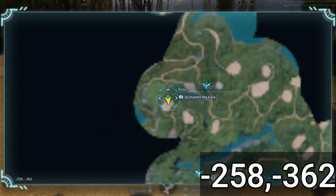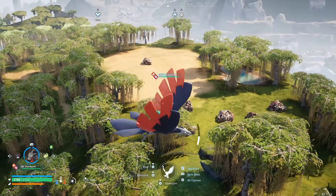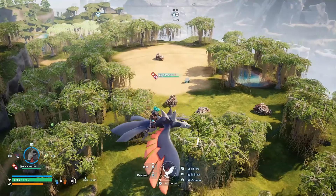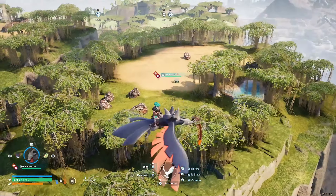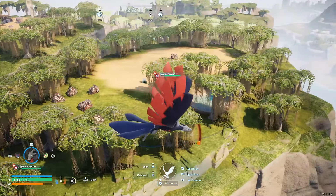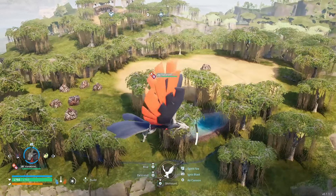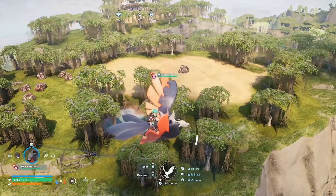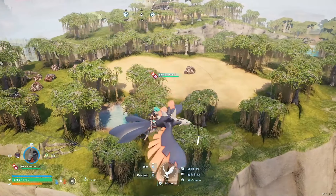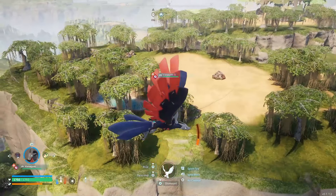This next base location you can find at negative 258, negative 362. I'm really excited about this one because it's a place I want to build a base just because of how cool it looks. Look at these trees — they're just so different from any other area. You've got this little pool of water on top of a little plateau. I can really imagine a cool base being built here, plus you've got nine metal rocks that your pals can farm. As a bonus, on the plateau across from you there's a little camp you can raid to get a free pal.